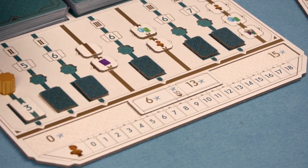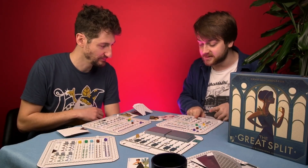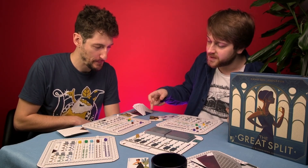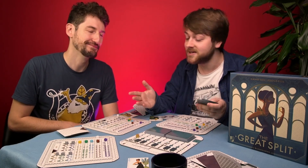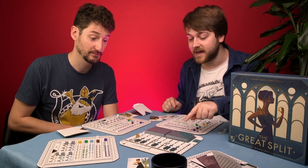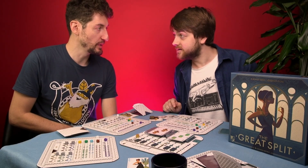Blue and green gems are only worth points for whichever you have the least of, so you want to increase them simultaneously. Gold doesn't do anything on its own but lets you boost other tracks. The final piece are seals — little symbols in the tracks that multiply based on how many you have. The game goes on for six rounds, art gradually increases, there's intermediary scoring, and cards get more valuable as the game goes on. That's The Great Split.